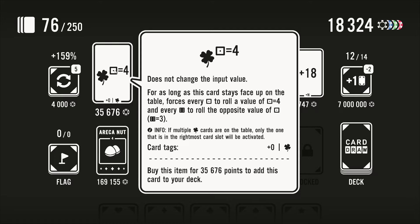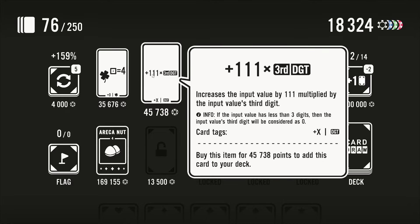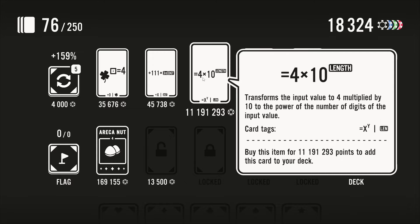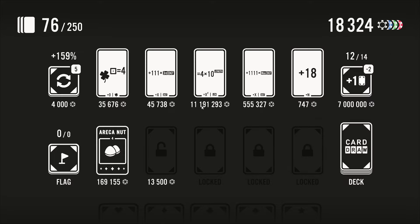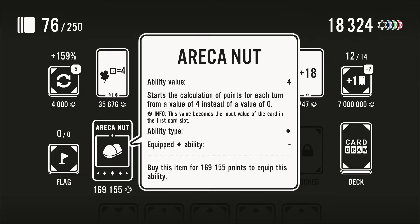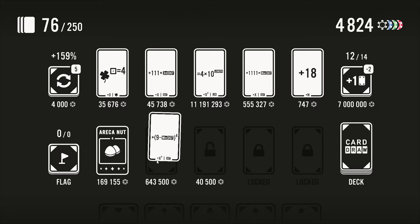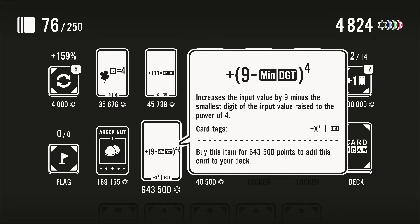If multiple lucky cards are on the table, only the rightmost card slot will be activated. Interesting — it's 36,000. This one wants a third digit equals four times ten. Transforms the input value — this one's so expensive. This one: starts the calculation of points for each turn from a value of four instead of zero. Value becomes the input — so this is nice if you have a bunch of multipliers just because you're not starting with multiply zero. I think we're gonna get this — 13,500. Plus 9 minus the minimum digit to the power of four — the more digits you have the worse this is. I'm gonna re-roll, we're broke.